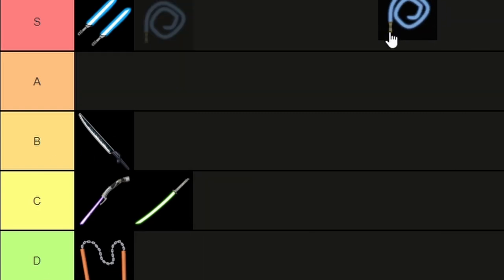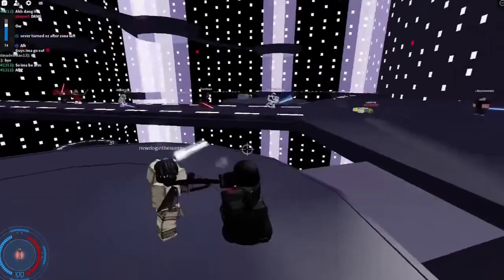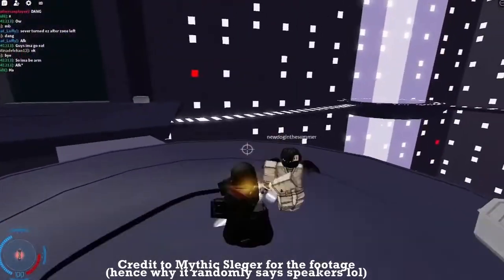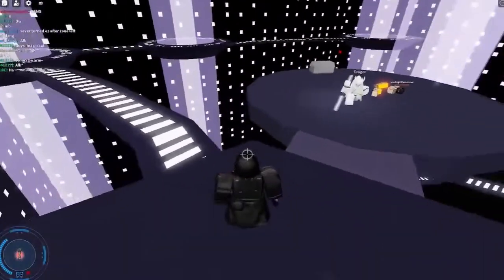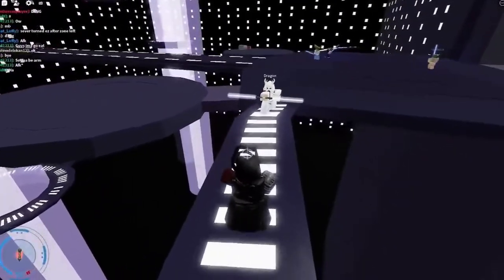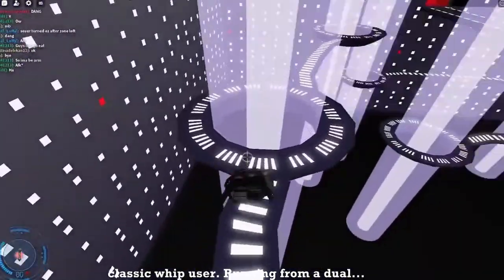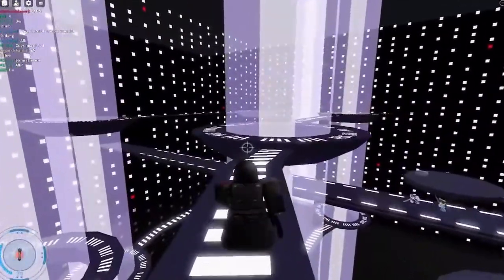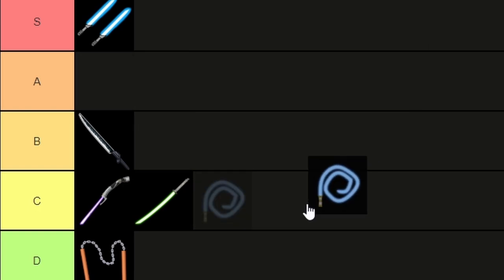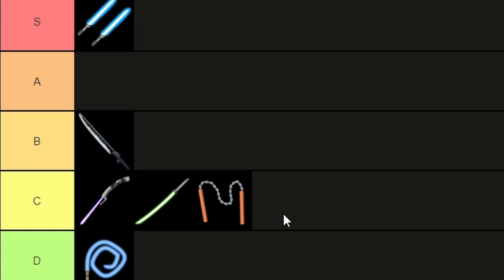Now brace yourselves because we have my least favourite weapon in the entire game — the whip. This is a disgrace to the name of lightsabers to be perfectly honest. Besides the fact that it makes no sense — like how can a lightsaber be bendy but also act as a blade — it's also a trash weapon. I feel like people who use this are just too scared to actually fight because they want to be significantly out of reach but also attack. I always make a special effort to seek out and loop kill people who use this because they just annoy me. It's going straight in D tier — if I had a lower tier I would put it there. In fact this tier is reserved just for the whip, that's how bad it is, so the nunchuck is getting a promotion to C tier. Take that, whip.